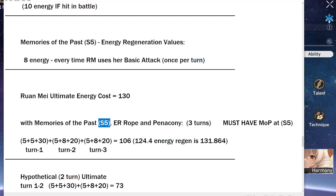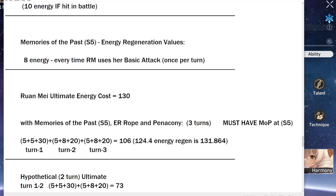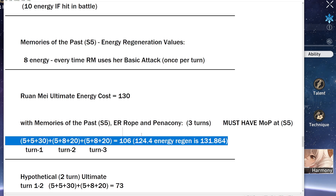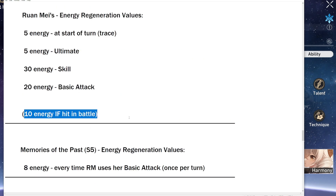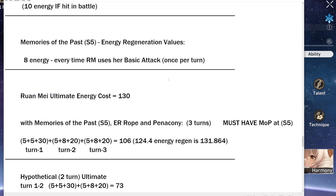Even with Memories of the Past at S5, an energy regen rope, and the Penacony set, you are only getting a three-turn ultimate out of Ruan Mei — and just barely. Her ultimate costs 130 energy. I have not included the 10 energy you get when hit in battle because you can't guarantee it. Technically you could get the ultimate sooner if you get hit, but in the hypothetical you'd have to get hit four times in only two turns.